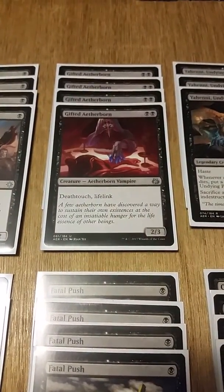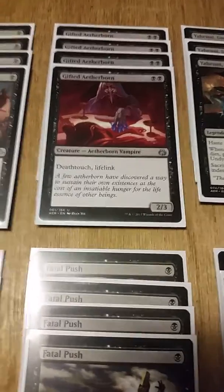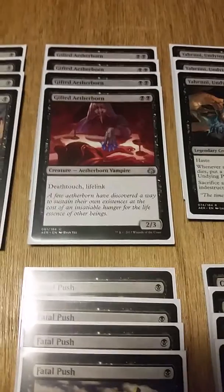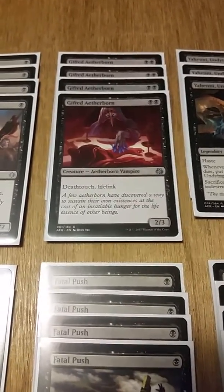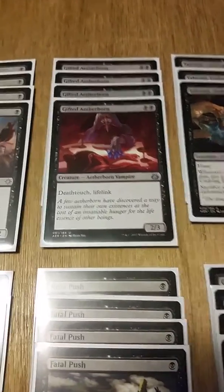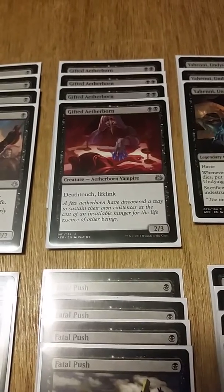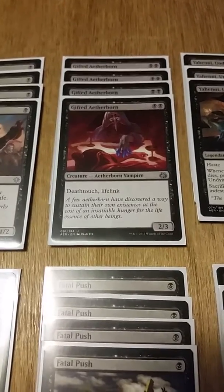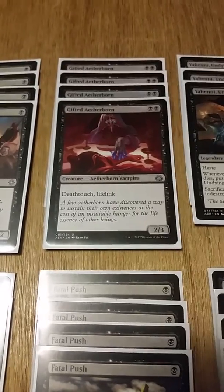Moving on to our four copies of Gifted Aetherborn — two black for a 2/3 Aetherborn vampire with deathtouch and lifelink. He's considered probably the best vampire in the format right now. He's like a baby Nighthawk — two mana for a 2/3 who's already above curve, with deathtouch and lifelink. It's two mana for a creature that's gonna be difficult to deal with, even though he's subject to Lightning Strike, Abrade, and Fatal Push.